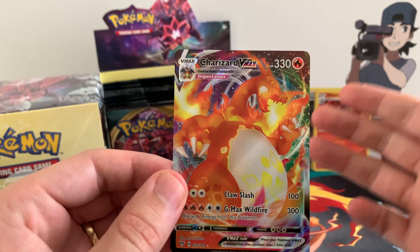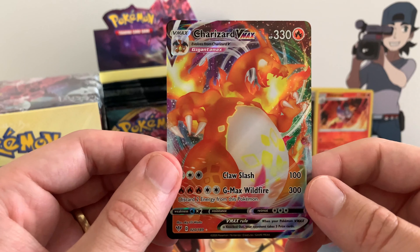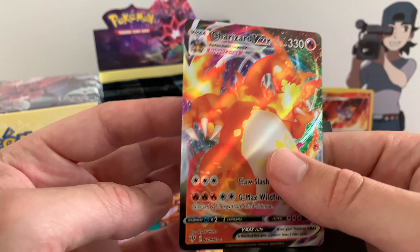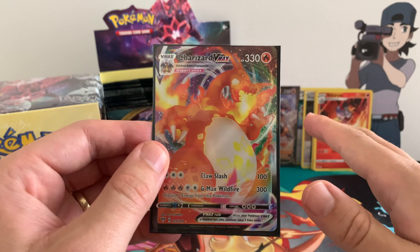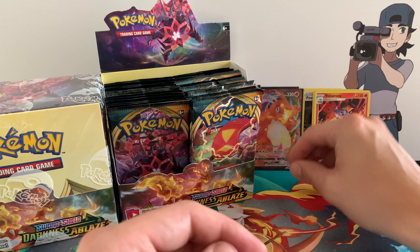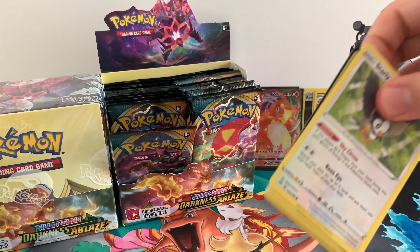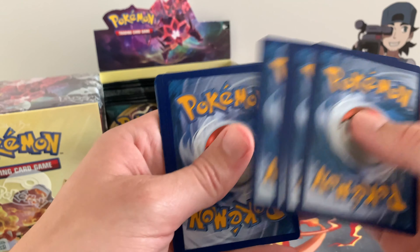Holy cow, guys — oh, I can't even speak — holy cow, another Charizard V Max, and another one that looks perfect! As of recording, I think it goes around $100 to $120 right now, so if it's $120 we already made a profit. This is amazing — we got another Charizard V Max, and in the perfect video! I said this Charizard V Max should have come in my can-we-make-a-profit video, and it did. We got another one!